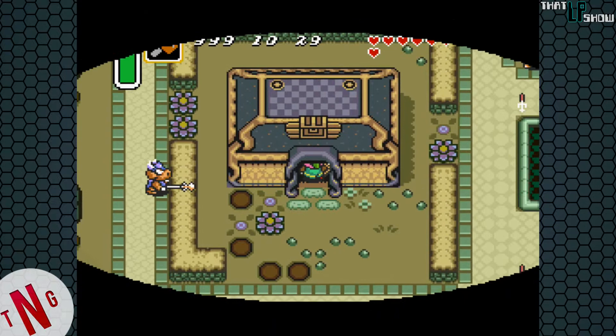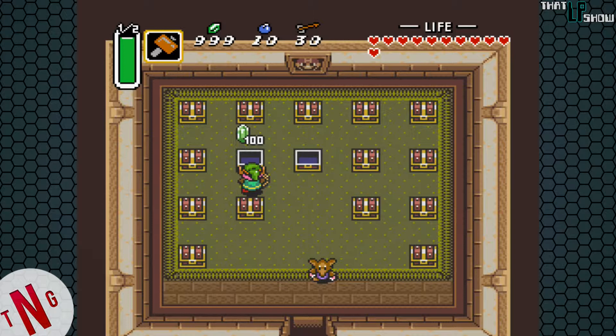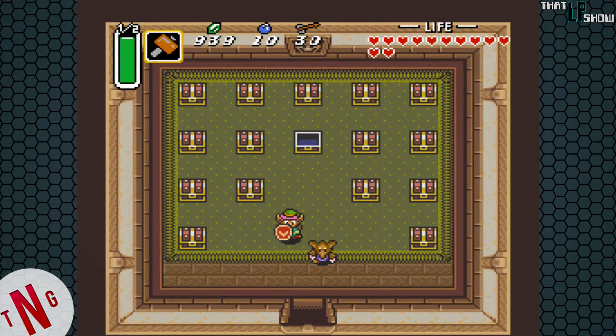Now we come down here to this house, and in here what we get to do is pay 30 rupees, and he'll let us open up two chests. We didn't get what we're looking for — we're looking for a piece of heart. So I'm going to go out and come back in and keep playing the game over and over again. Just open up the same two chests over and over, because the location of the piece of heart is randomly generated. That was only my third attempt, and we got a full heart container for getting that final piece of heart.